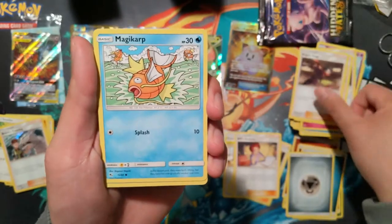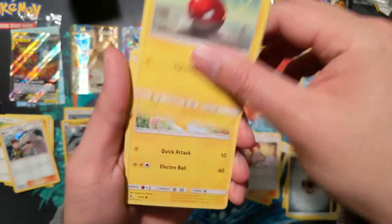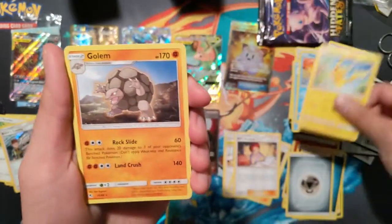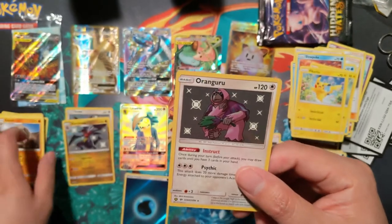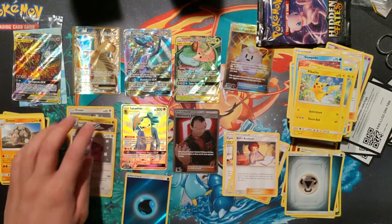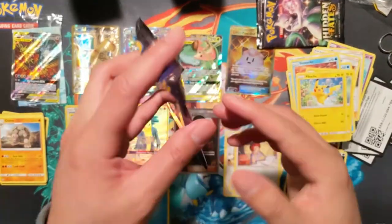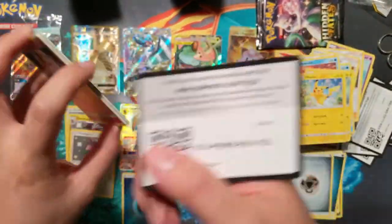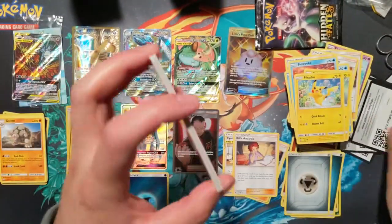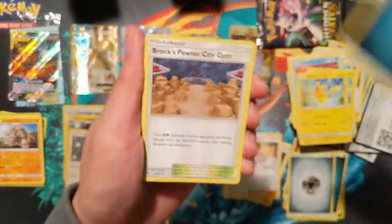Koga, Magikarp, Staryu, Slowpoke, Voltorb, Pikachu with the bubbles, Golem - and Shiny Oranguru! That is hit number five, plus a reverse energy. We have two bonus packs. This was an amazing opening. Thanks again Amy, and let me know in a comment down below what was your highlight of your holiday season.